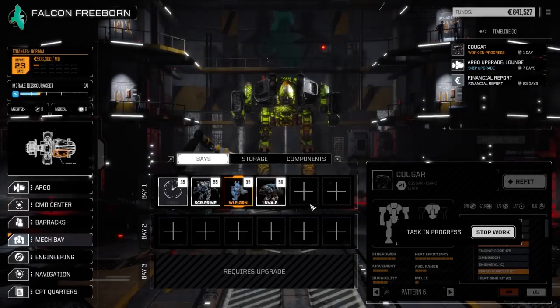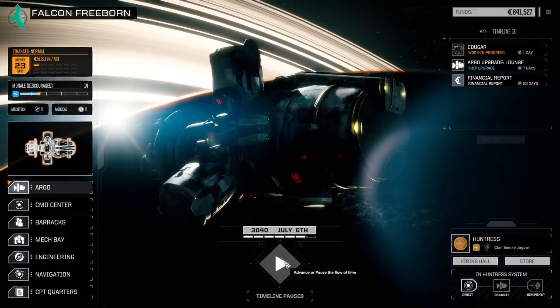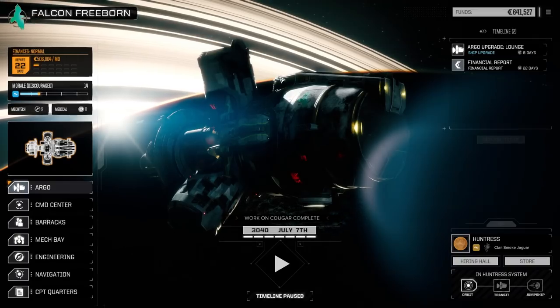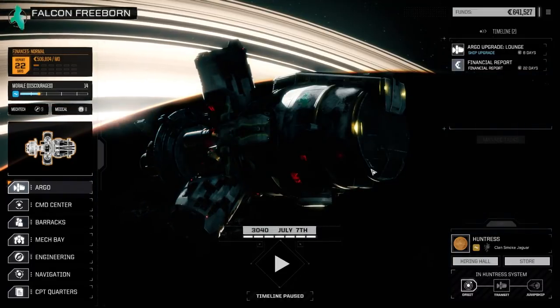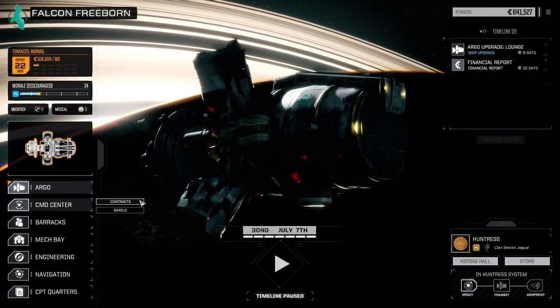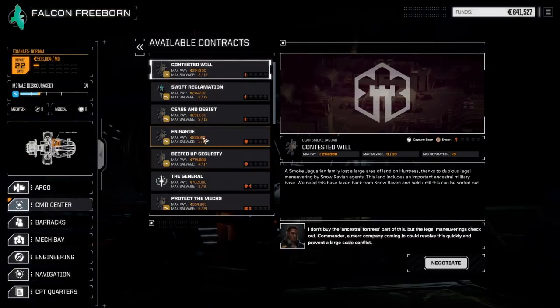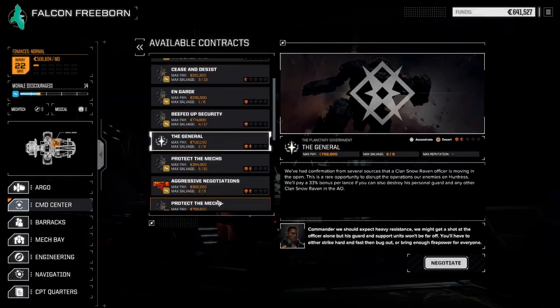I pulled the Adder out of service - it was just sitting there taking up space and costing us money. Our management dropped almost below 500,000. Let's jump into a contract really fast, maybe get two or three pulled off depending on how hard they are. We've got a bunch of half-skull and one-skull contracts.